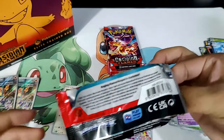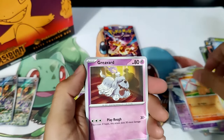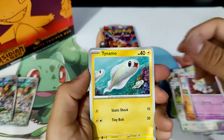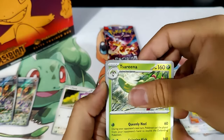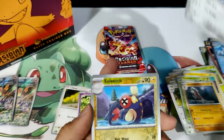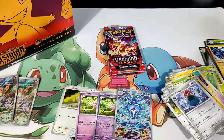All right, here we go. Let's see what we got. We got Naclstack, Greavard, Tynamo, Serena, Lycanroc, Probopass, Electric, Salazzle, and a Holographic Thunderous. All right, this box is pretty dry in my opinion so far — not getting anything big, but it's okay. We've got three packs left.